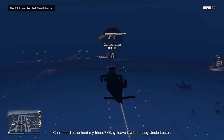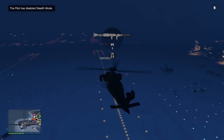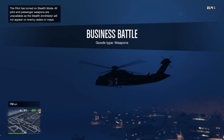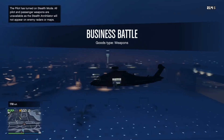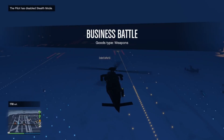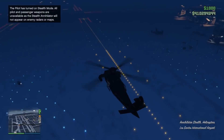One area the Stealth Annihilator does excel in is the fact that it can seat six people — you can put four in the back and one in the passenger seat — and with stealth mode, you can carry quite a lot of people off the radar. But in Rockstar fashion, they found a way to ruin that too, because for some reason the people in the back can't access their weapons while the vehicle is in stealth mode, so there goes any tactical uses for that.